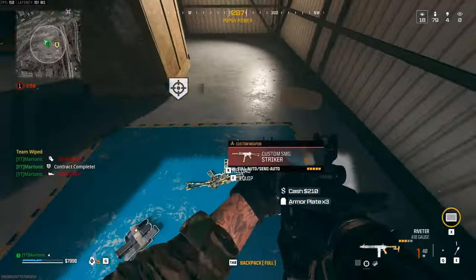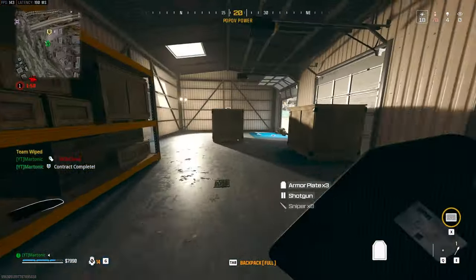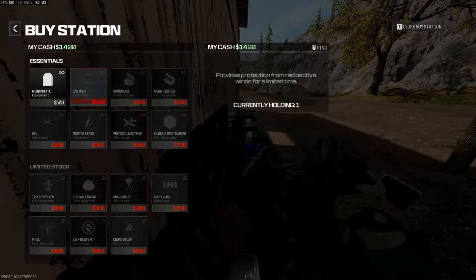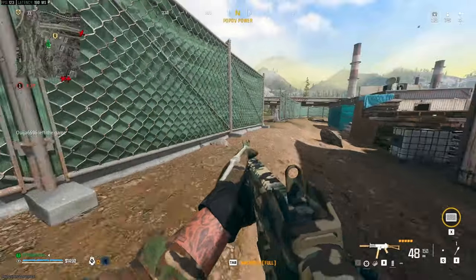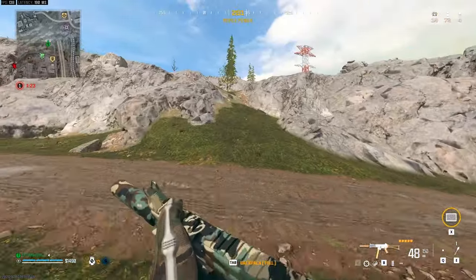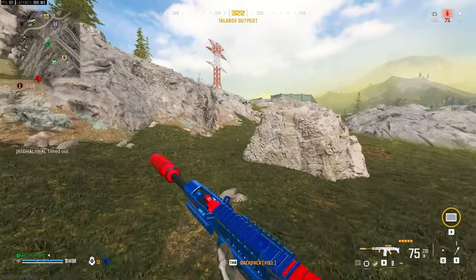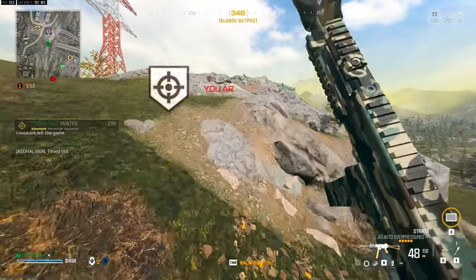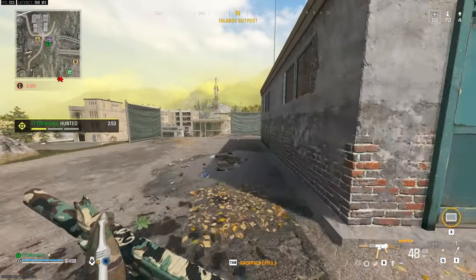This guy already had a loadout — he probably found that specialized box where you get your loadout from, a really rare drop. I've also got plenty of money because we did get that bounty done, so we can get our own loadout drop, but I decided against that since I already have these loadout guns. I got a self-res and a plate box. I'm running up towards the redeploy balloon — it's a great way to maneuver around the map, especially if there's no vehicles nearby. And here I do get hunted by a bounty — it's only a one-threat though, so you don't really have to worry about that yet.